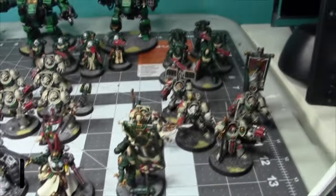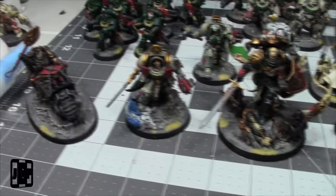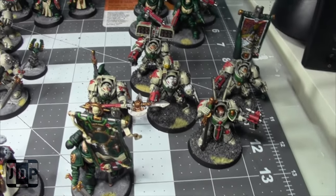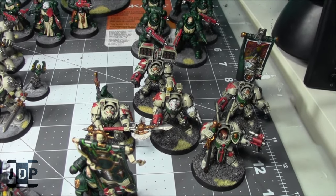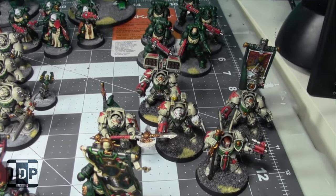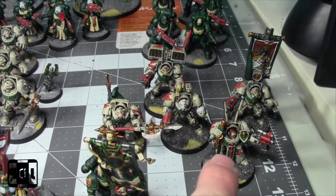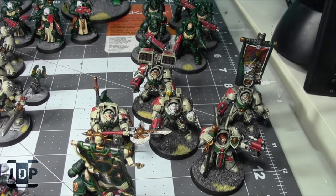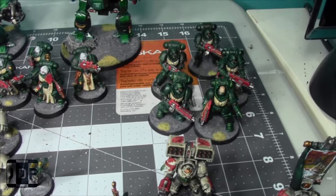Here is my finished Dark Angels project. I had such an awesome time painting these guys up. I'm going to save the characters for last because they were really where I had a lot of cool moments. I finished my Deathwing Command Squad. Now they're not in the Codex anymore, but I can still use the guy with the missile launcher, the banner, and maybe him as a captain in Terminator armor. I enjoyed painting them and played them in a few games. My fault for painting squads right when we're getting a new supplement.